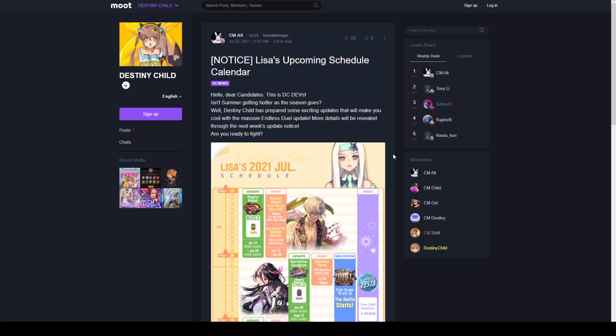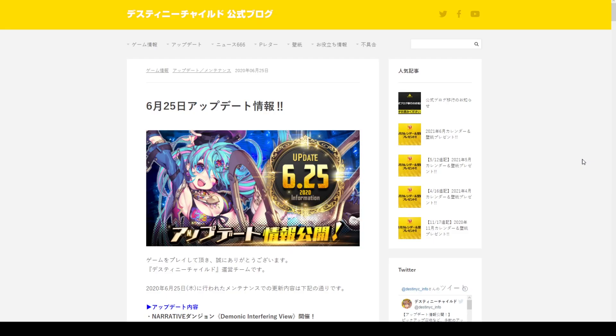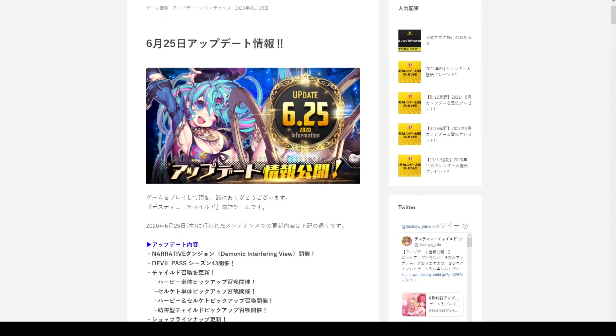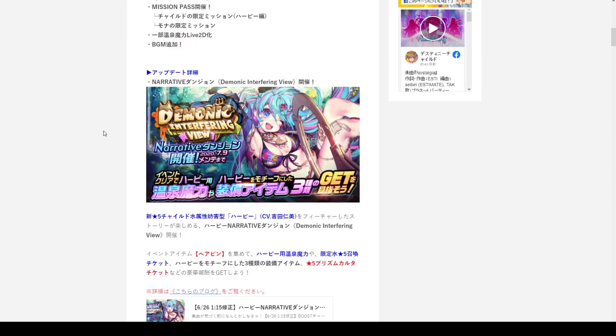So without any further ado, let's dive into the Japanese blog and check out what they received with the Harpy narrative dungeon. As you can see, we have the update note from the Japanese side of Destiny Child, with Harpy featured on the graphic. Scrolling down, we have the demonic interfering view narrative dungeon icon, as well as Harpy showcased once more.